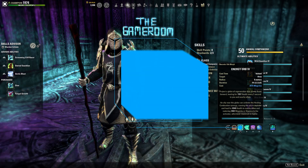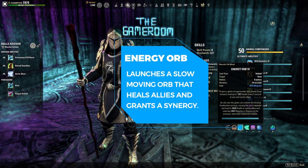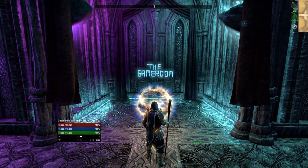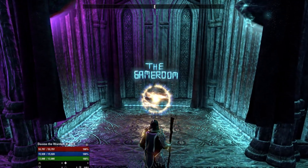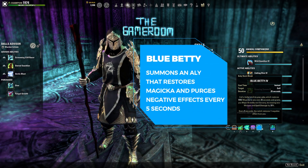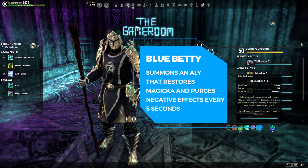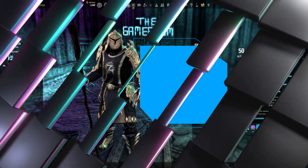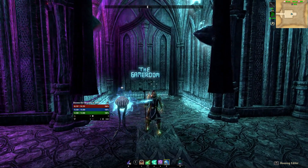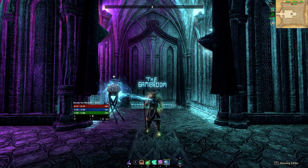Next we use the Undaunted skill Energy Orb, which sends an orb floating forward healing all allies around it every second. It also has the desired utility of a synergy that restores resources to the user and then heals all nearby allies. Blue Betty is a Warden Animal class ability that summons an ally to restore your Magicka and purge one negative effect from you every 5 seconds — another sustain component, both from the skill itself and the Animal Companion passive Flourish, giving us 12% more Magicka and Stamina sustain.